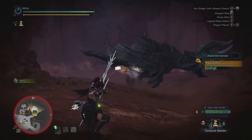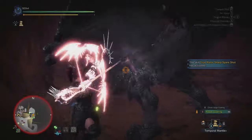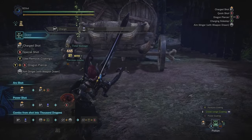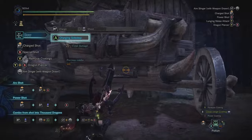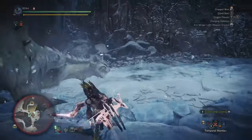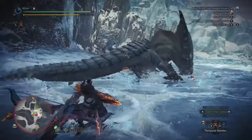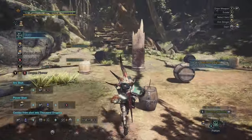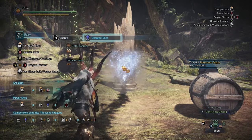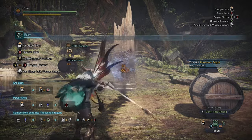The other way is to make use of the charging dash. Whenever you evade while aiming, this dash will be performed and it will help with charging up your next shot. The dash can only allow you to move forward, left, right, and backwards from your original position. For those who have never used the bow at all, depending on how long you've charged the ball by holding down the firing button, your next shot will have increased damage compared to firing it without charging.